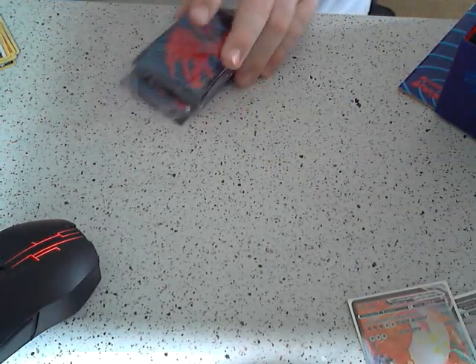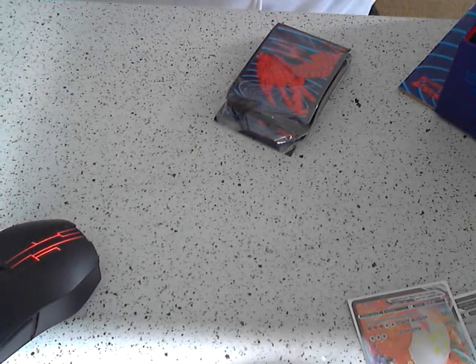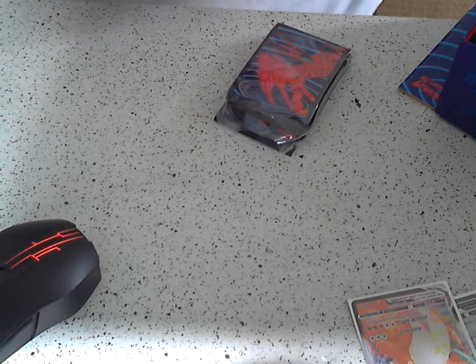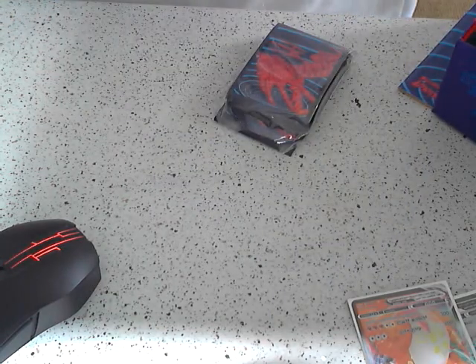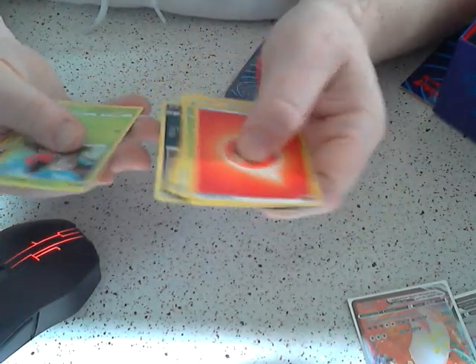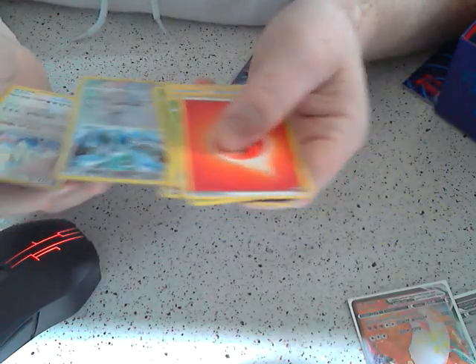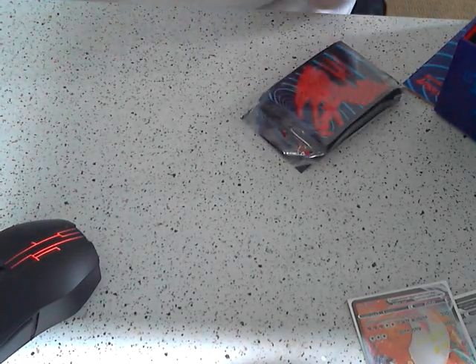Straight in the sleeves that goes. Last two packs. Code if anyone wants it. Fire Energy, Simi Sage, Simipor, Corvusquire, Bunnel V, Vanillite, Kofita, Nickit, Shalmi — ooh, a Lugia! And a Swina. Lugia is actually one of my favourite Legendaries ever, so I quite enjoy that pull.